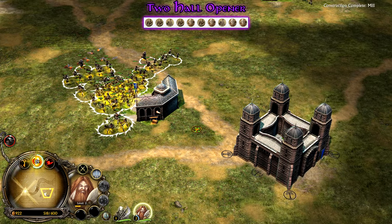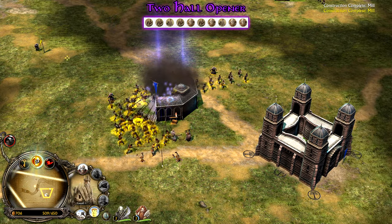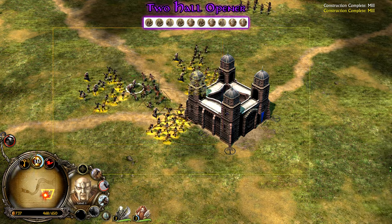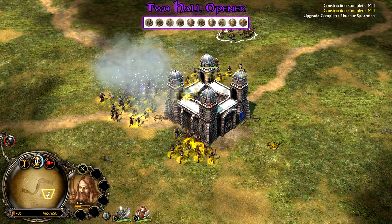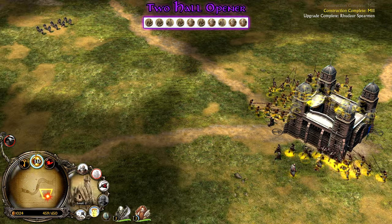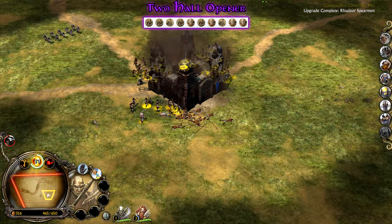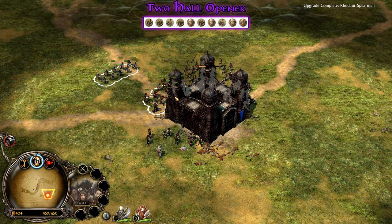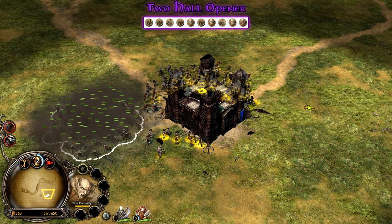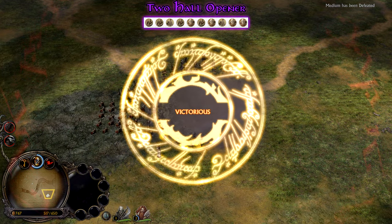We're grouping around the barracks. He actually rebuilt it — cheeky. Let's go around this fort completely. We have Black Numenoreans now and a Gundabad summon — not like we need it but let's use it. And just like that, that's the first opener. Let's move on to the next build.